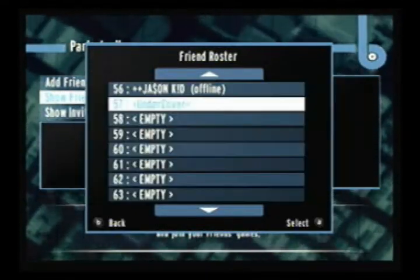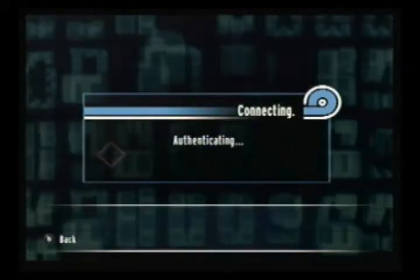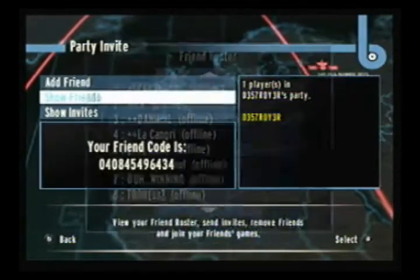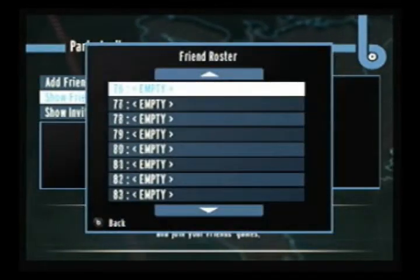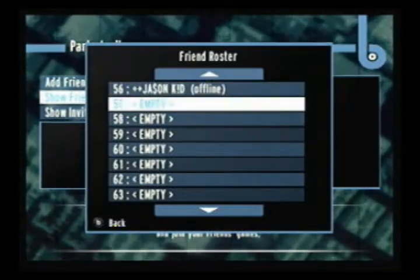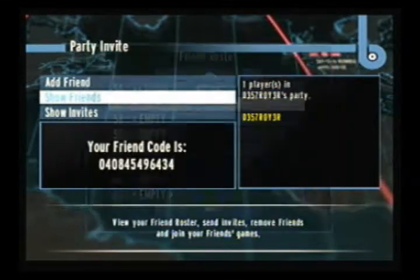So now I'm going to log off and back on, and you're going to see something really weird. I'm going to go to the party invite and show my friends. Go back to number 57, which is him. He's gone. Not only is he gone, but I don't even have 57 friends anymore — he was my 57th. He's completely removed.